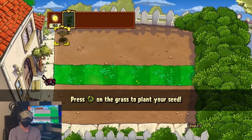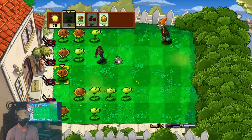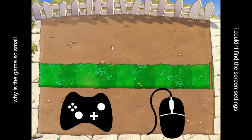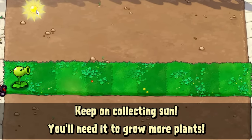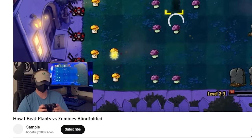But first, some preparation is required. After all, even though this is one of my favorite childhood games, playing it blind isn't just going to come to me naturally. The main issue is nailing down controls. This game is generally played on a computer with a mouse, but doing so is probably not the greatest option for us, as pressing a button or item that we can't see using a cursor that we can't see isn't really feasible.